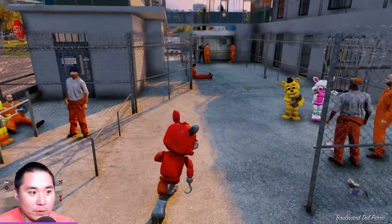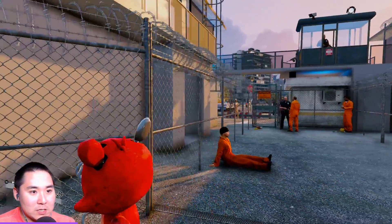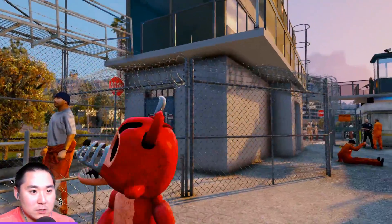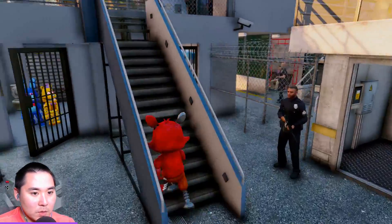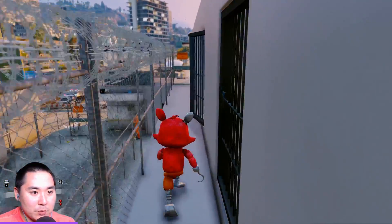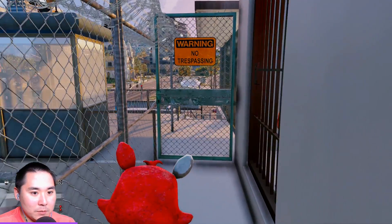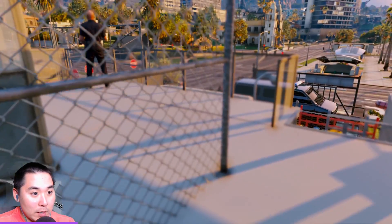We're gonna have to figure out a way to get across from here because this is all barbed wire. We're gonna have to make our way over here - maybe this is unlocked. We gotta be careful, there's a guard right there, hopefully he's dumb. Is this unlocked? Chucky's in one of the prison cells - wait, it's open!